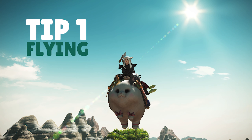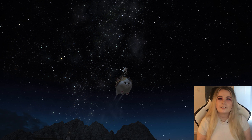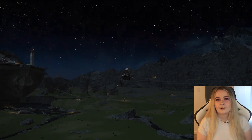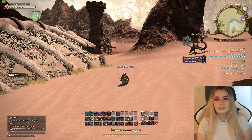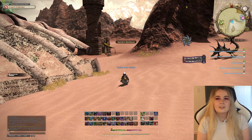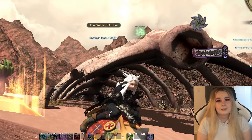The first expansion, Heavensward, brings you flying. After completing a few quests, you will complete one called Divine Intervention. Completing this quest gives you your first mount, the Black Chocobo, but you can't use it yet. It also gives you an Aether Compass. With this, you can start hunting down these green floating orbs called Aether Currents. Anytime you come across one of these, make sure to click it — unlike me, who ran past them for the first two zones.